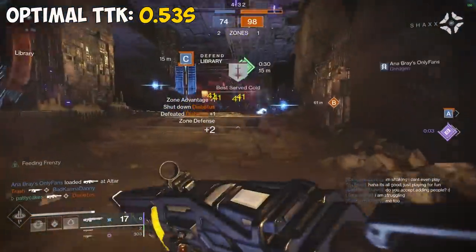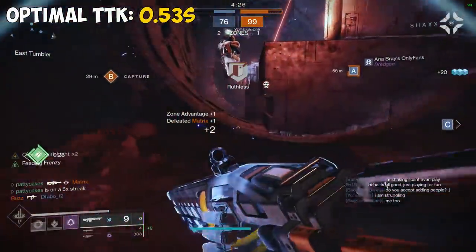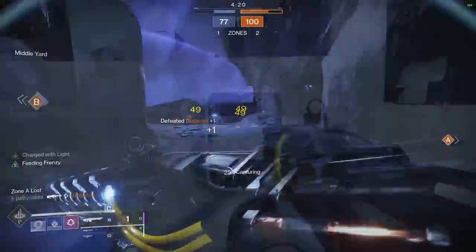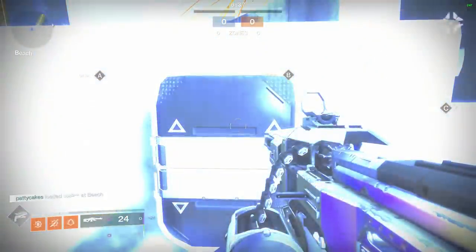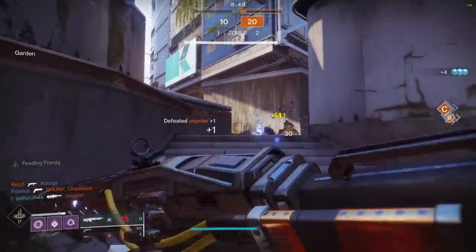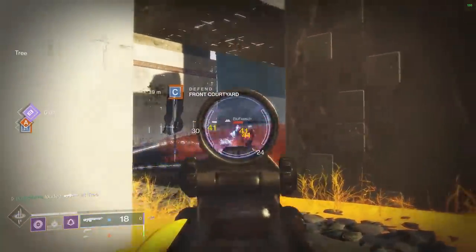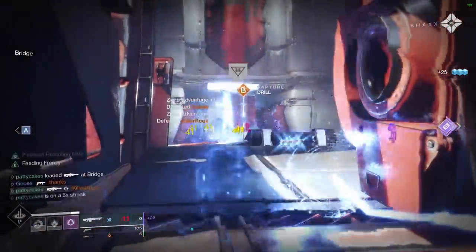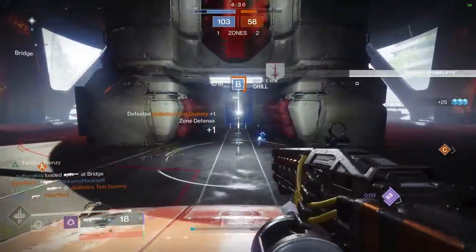One thing that holds Thunderlord back is actually not a problem with the gun itself, but a weird quirk with legendary machine guns where you can apply a Backup Mag mod to get extra ammo from the wall. In 6v6 control, Thunderlord gets 25 shots, while Hammerhead — another 450 RPM archetype — gets 24 shots normally but 29 shots with Backup Mag. This makes it a little bit harder to pick Thunderlord over something like Hammerhead. The other thing is that most exotic heavies have the ability to kill in one shot, and since Thunderlord is a machine gun, it does lack that capacity. It's still a great pick though, and I think it belongs in A tier.